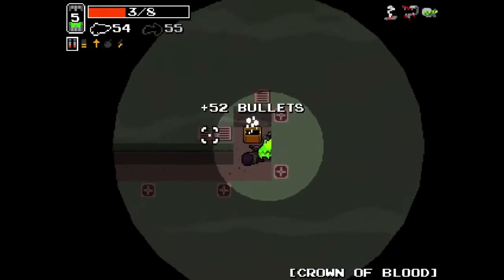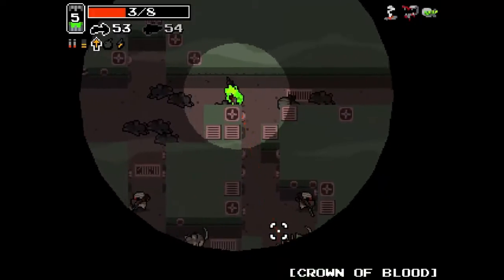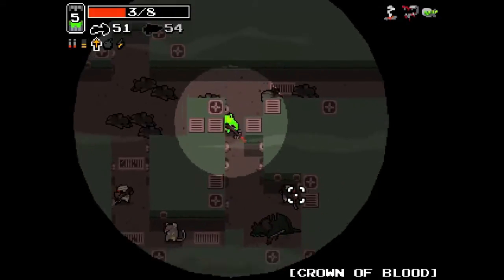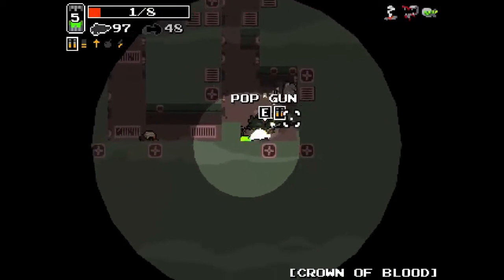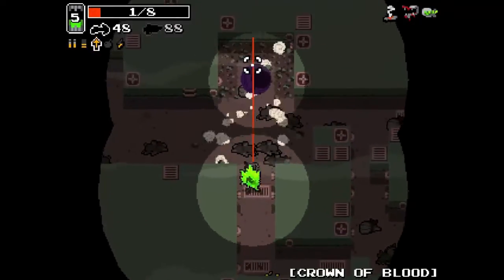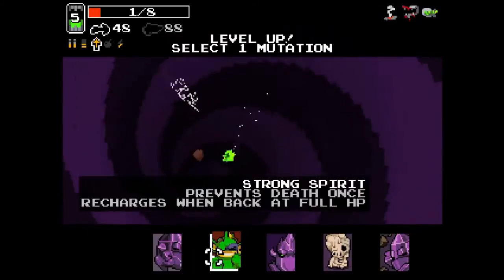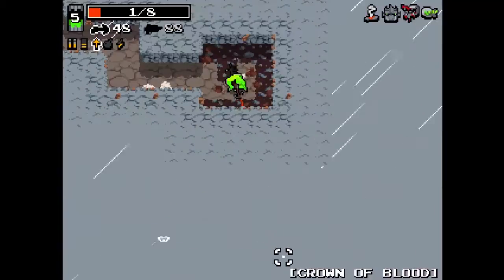There's an assassin back there. We're going to have to whip out the crossbow. I really hate to be using it, especially missing. Not dying, not risking death - but I will light this place up if I have to with my bullets. Some HP would be pretty swell.